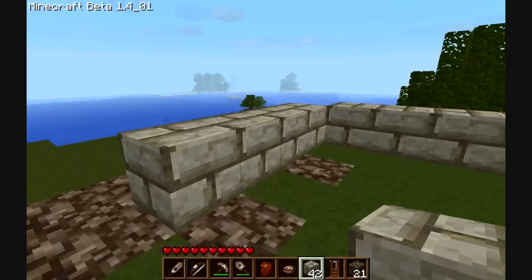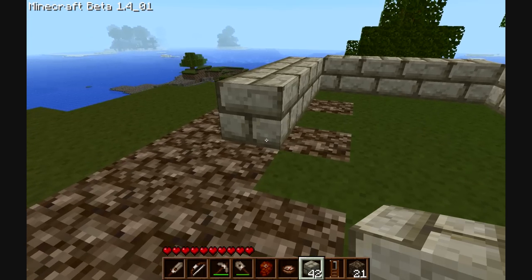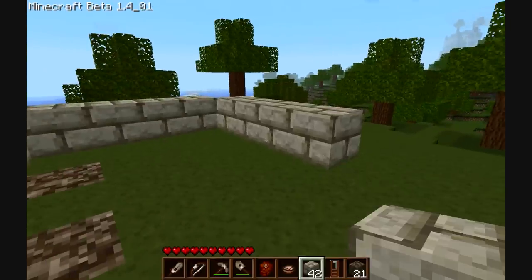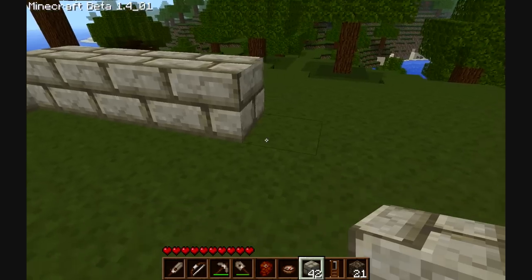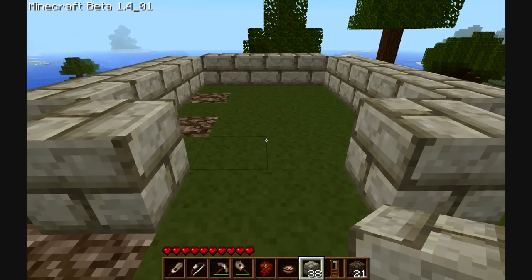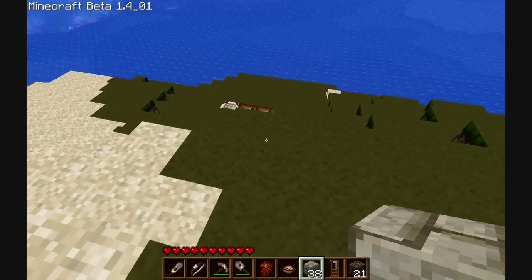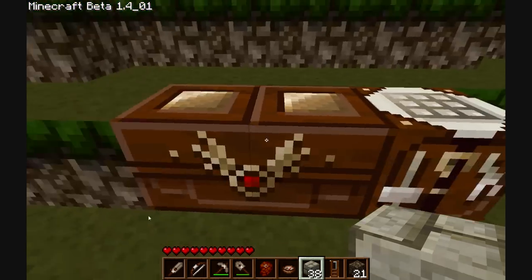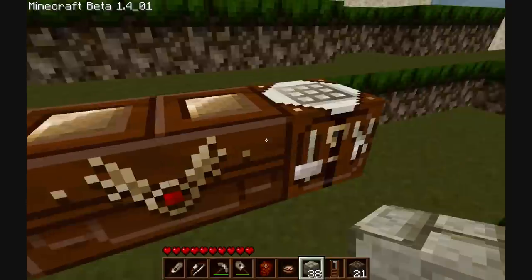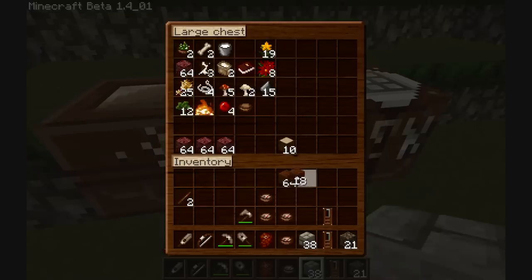Reload, and it hasn't saved. The only thing it saved was what was in my inventory, which was nothing. Basically I ended up losing everything. But what can you do? You've got to take the rough with the smooth, as they say. I think I'm going to make one more door.